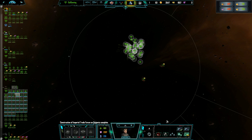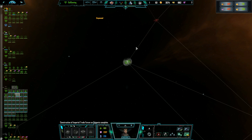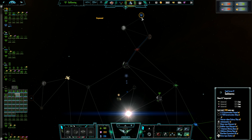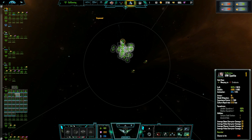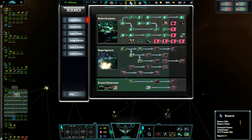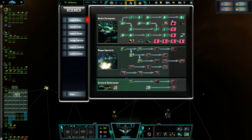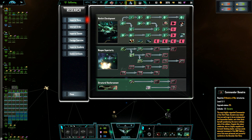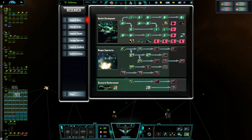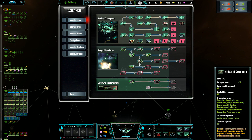Without further ado, let's continue the episode and see what happens. I would like to see if we can take out task force 12 here, so let's take our fleet and see what's cracking. We've got some research on the go at the moment, we do have a couple of labs to come, and we've got Donatra here that we want, along with the final Dideridex refit, which is quite important.